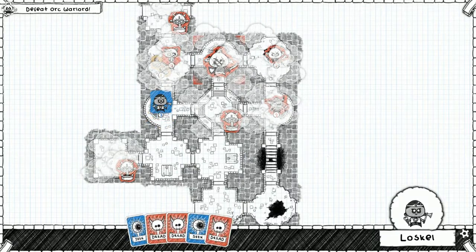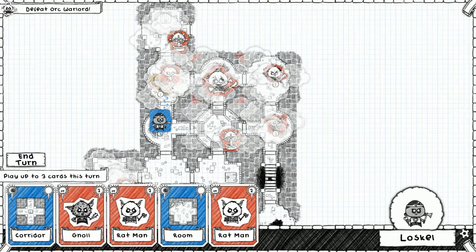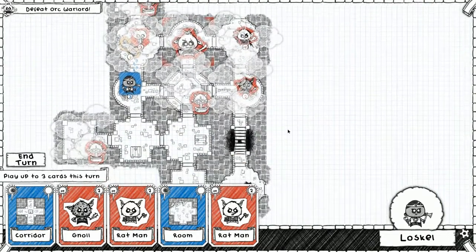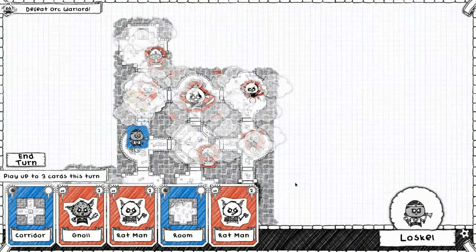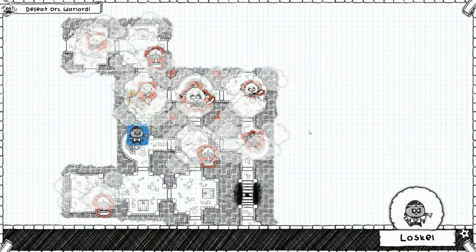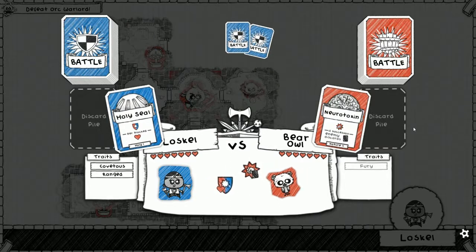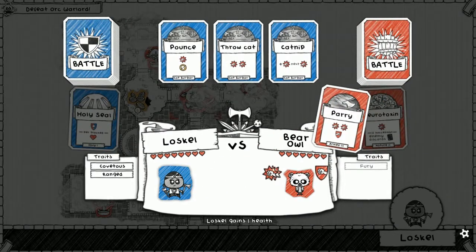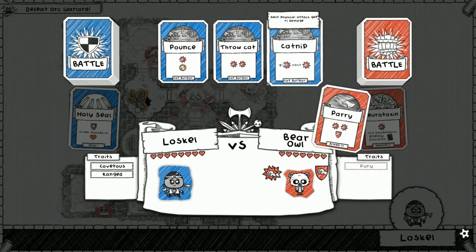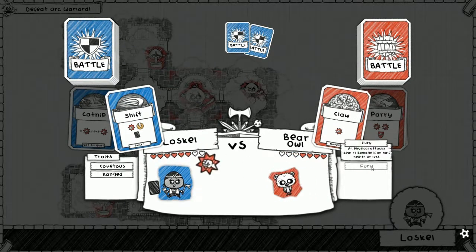Nice little sparkly headband. It seems as though we are about to go here. We can go here — put a rat man there and that's about it. Bear owl, come get this business. We need to make sure that's not successful — and we gain an extra heart, one more than we started with. Perry's gonna deal two physical and block one physical — let's go catnip for now. Here's a claw — we're gonna shift so we can draw. We don't want to put him into fury just yet; we want to wait for fury.